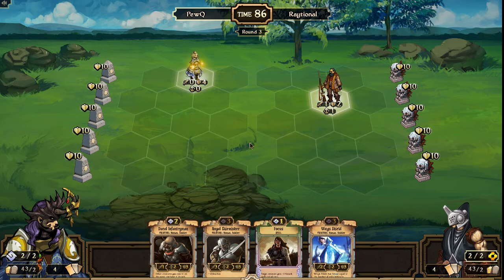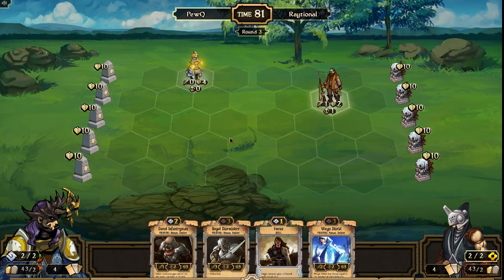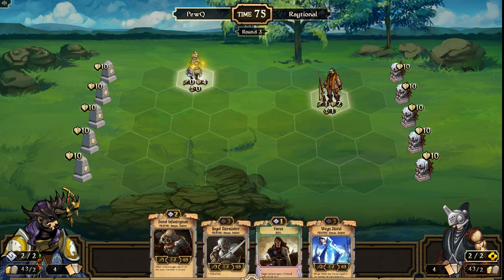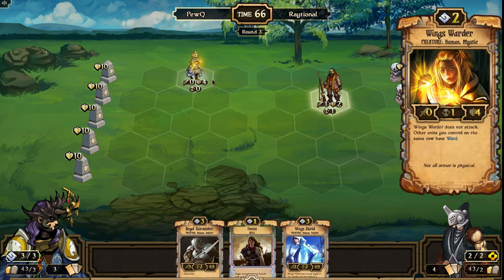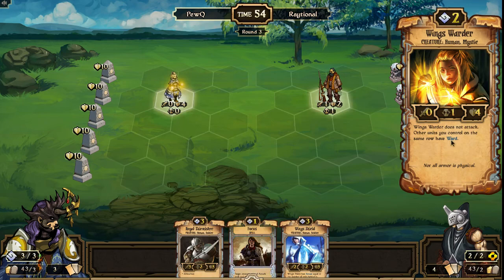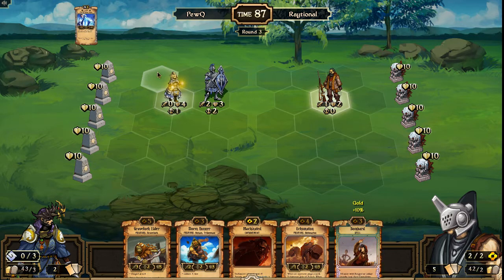Hired Smuggler is the ideal turn two play for Raytional, but he is able to move up and threaten to deal at least one damage to the Wingswarder. On turn three, Wing Shield and Royal Skirmisher are both options for PewQ. He sacrifices the Ducal Infantryman to go up to three, and can't focus the Wingswarder — it would be fun to be able to do that, but Wingswarder does not attack. Wing Shield could come down or Royal Skirmisher behind. I would be tempted to play that Royal Skirmisher behind, but PewQ instead plays the Wing Shield up front.